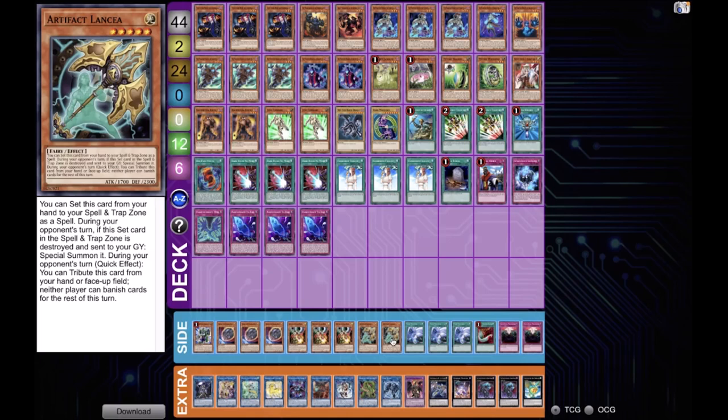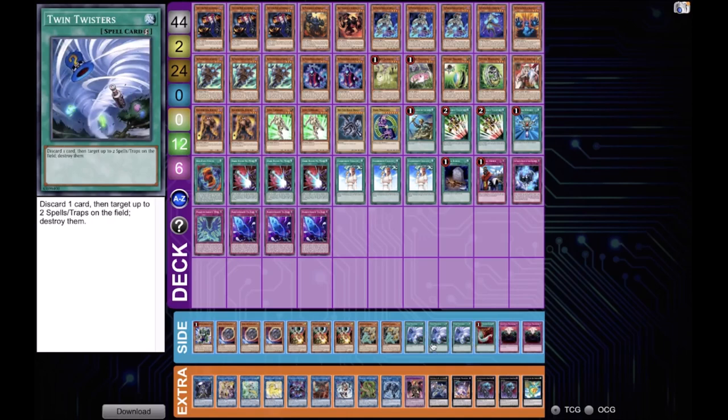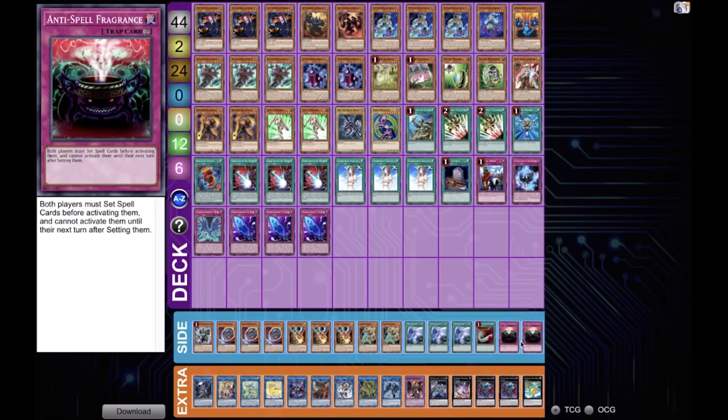Specifically, Droll is aimed at the double Lancia — of course for both the mirror match and the Tri-Brigade matchup. He also plays triple Twin Twisters and single Feather Duster for some backrow hate against Eldlich or control decks, and double Anti-Spell Fragrance because alongside Imperial Order it's really oppressive — floodgates are very powerful in this meta.